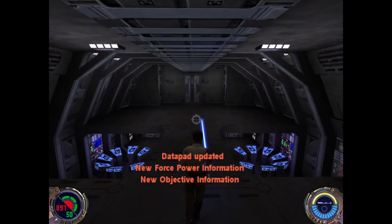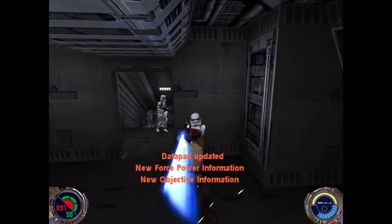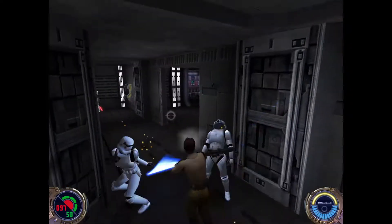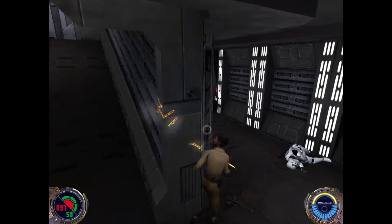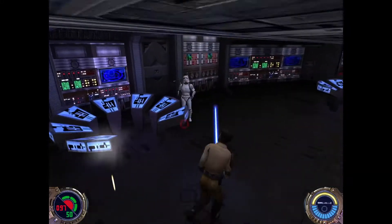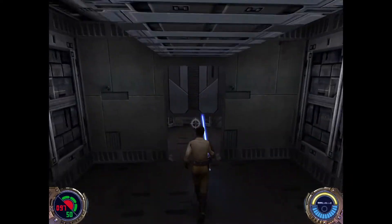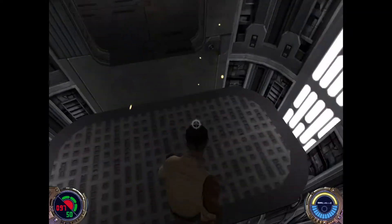Hello everybody, welcome back to Jedi Knight 2. Back on Doom Com, I think it's called. This is probably the best or the most fun string of missions in the game — a lot of stormtroopers, a lot of Reborn, and a lot of shadow troopers. It probably ends with my favorite boss fight in the game: basically some normal dude in a big giant suit of armor.